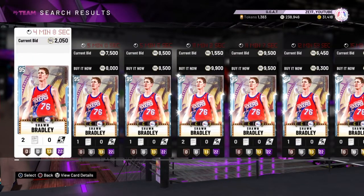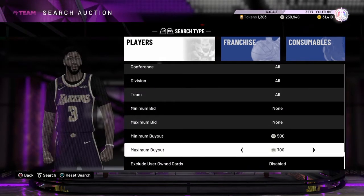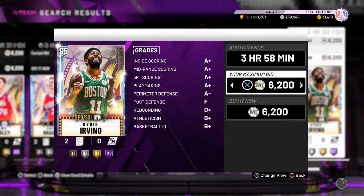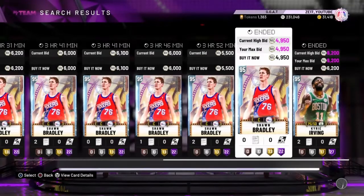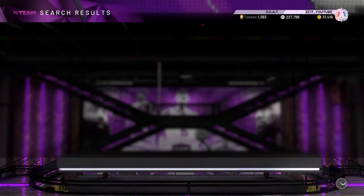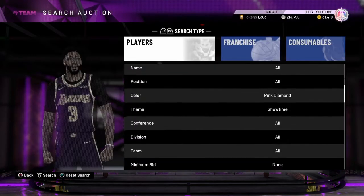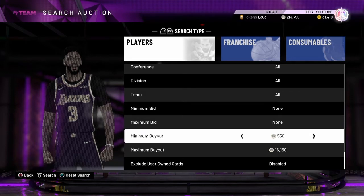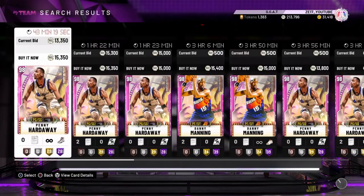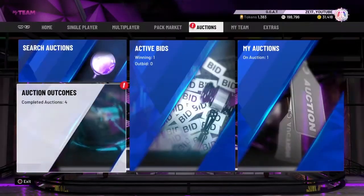Prices of other cards - Sean Bradley's cheap still. I'm going to try to get some of those Showtime diamonds for about 5k or less. Good Sean Bradley, good Kyrie as well - may as well take them now. Any pink diamonds for about 10-15k? There's this Penny Hardaway here - may as well pick him up. Anyone else for about 15-20k? Danny Manning is an incredible card at about 15k - I'm going to pick that one up.